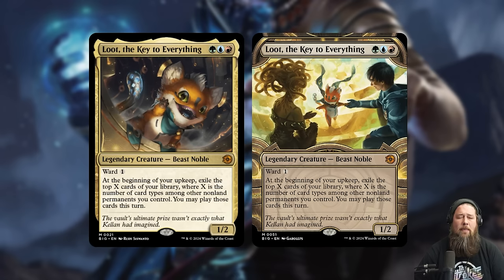As far as the lore goes — and I'm not the best lore person — my understanding is they finally get into the vault and find Loot there. His name is Loot — yeah, you see what they did there. Loot apparently has a map of the multiverse in his brain, so Jace and Vraska are like, hey, we can take advantage of this little guy — you're coming with us. That's my understanding; correct me in the comments if I'm wrong.